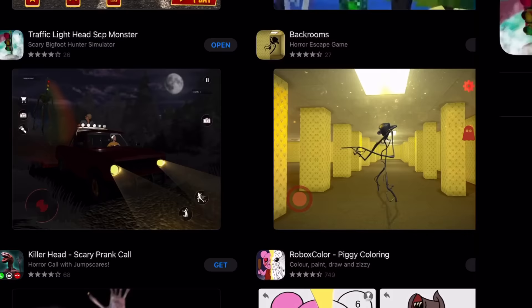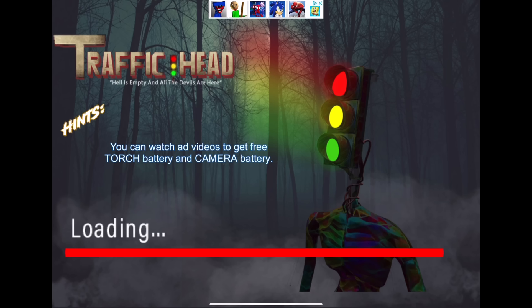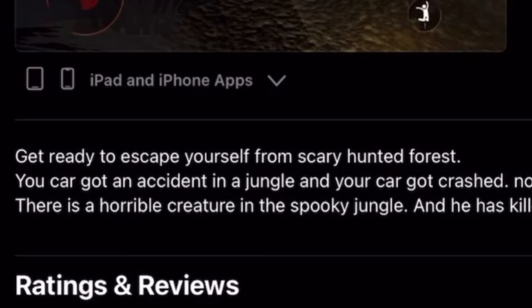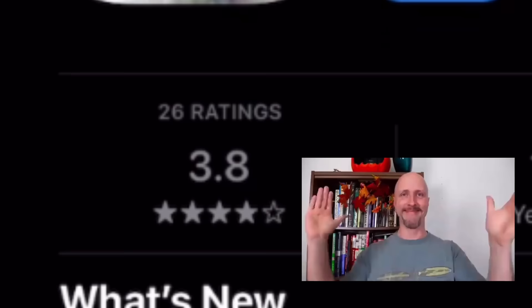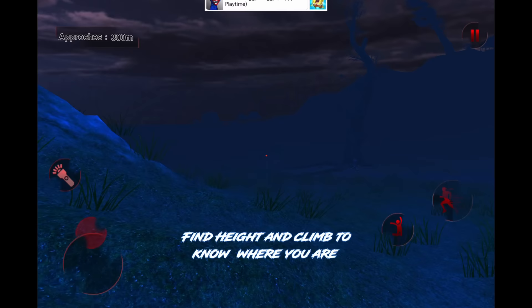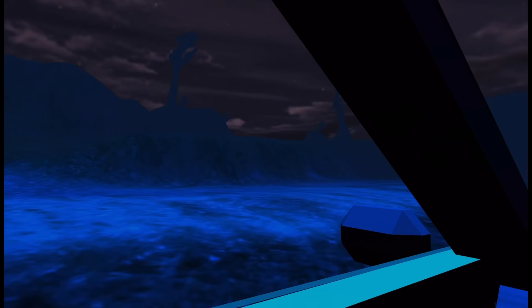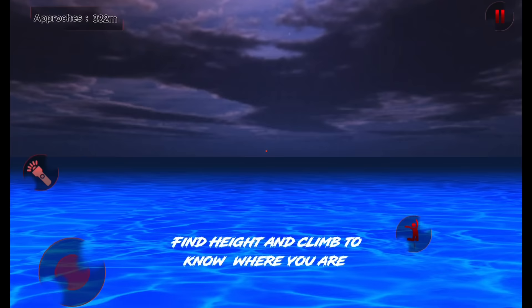The next game we're going to be playing is Traffic Light Head SCP Monster, where instead of a tall creature with a siren on his head, it's instead a traffic light. How original. The game description says: get ready to escape yourself from a scary haunted forest. Your car got an accident in a jungle and got crashed. Now you have to find some safe place to spend your night. Looking at the game itself, it's gone over 26 ratings that rounds up to a 3.8. The first thing I noticed is that this game is very similar to the previous one — it starts with you riding in a car, and once again, you crash for no reason. And now you have to do this level-based system of doing random tasks until you finish the game.